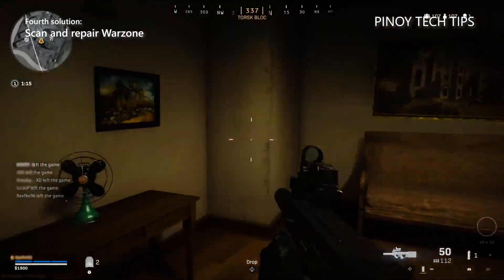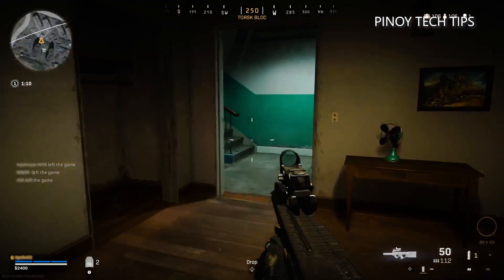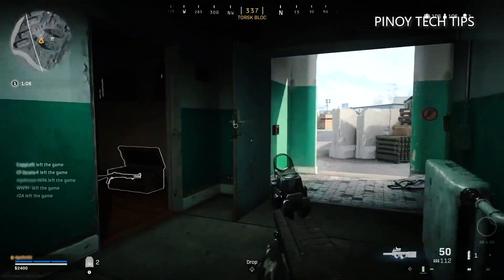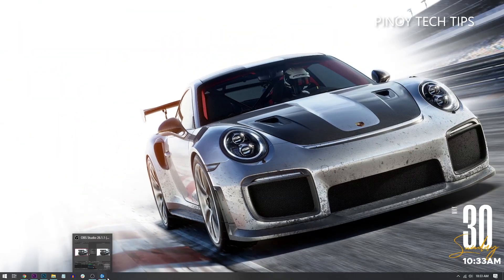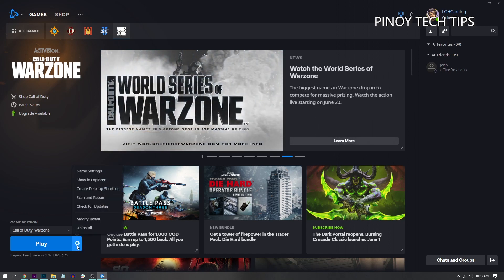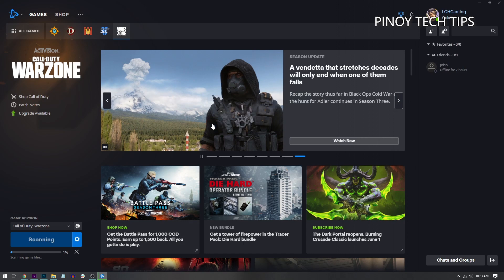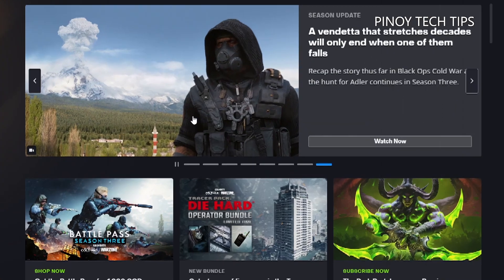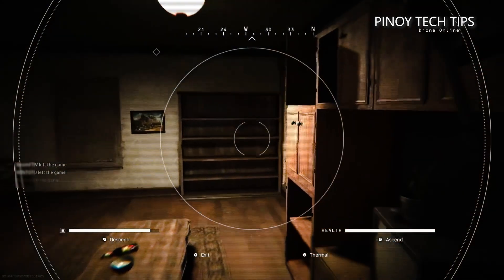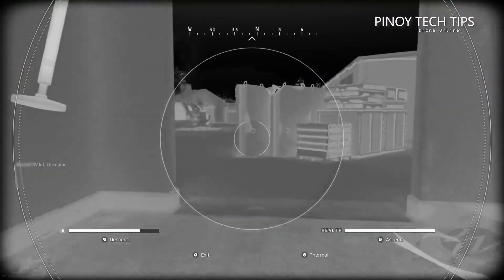One of the possible reasons why you can't run Warzone is damaged game files. The good news is that you can verify the game files and do a repair if needed within the Battle.net app. Open the Battle.net client and go to the Warzone page, click the gear-shaped icon, then click Scan and Repair. Once the process is complete, you can run the game to see if the problem persists. If this doesn't fix the problem, try the next solution.